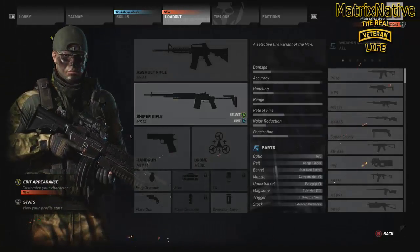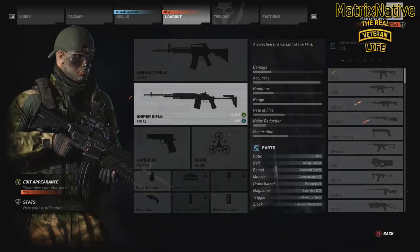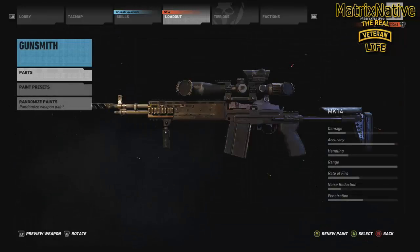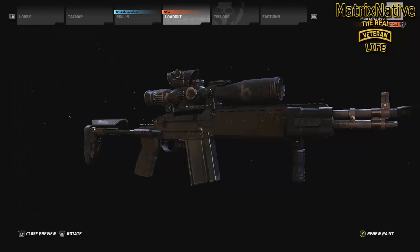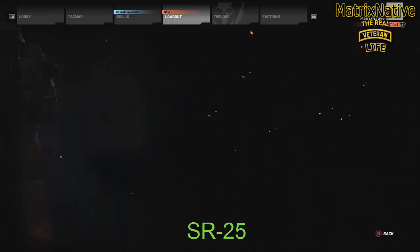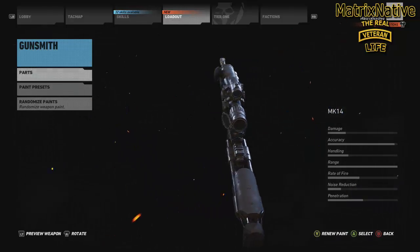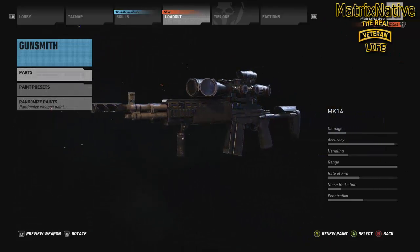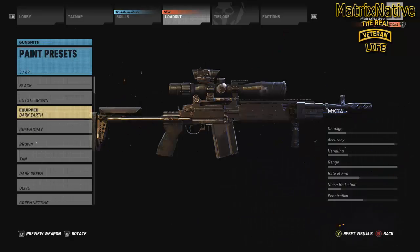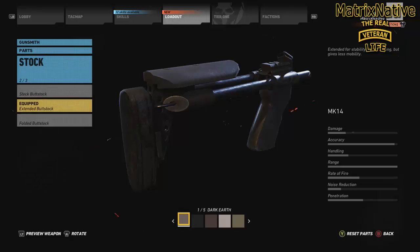For our secondary, I'm going with the M14 again. As a DMR, you want something that is battlefield tested, which this definitely is. It's also one of my favorite rifles in real life. I don't mind if you go with the SR-24, but the game changer is this bad boy goes full auto. If you didn't know that, now you know — it can go full auto just like an assault rifle, with 20 rounds on the extendo. Paint presets: both weapons today in the dark earth. Parts: extended buttstock. We're not going with the folded buttstock because I want a little more accuracy, and it doesn't kick bad to begin with. Equip it extended in dark earth.